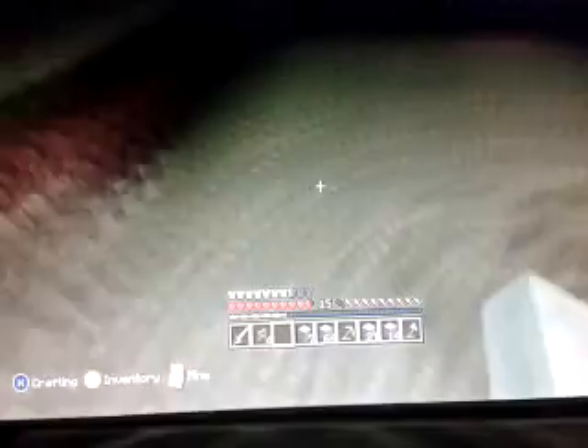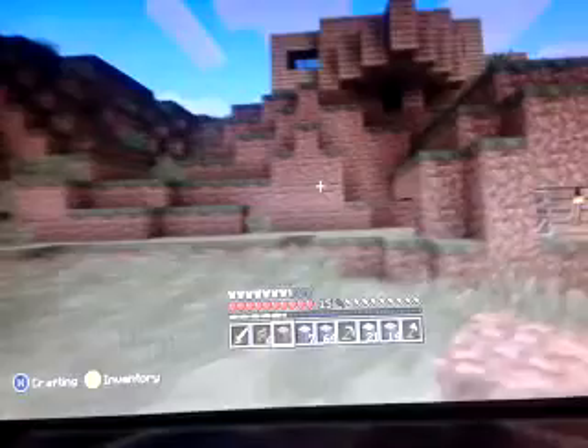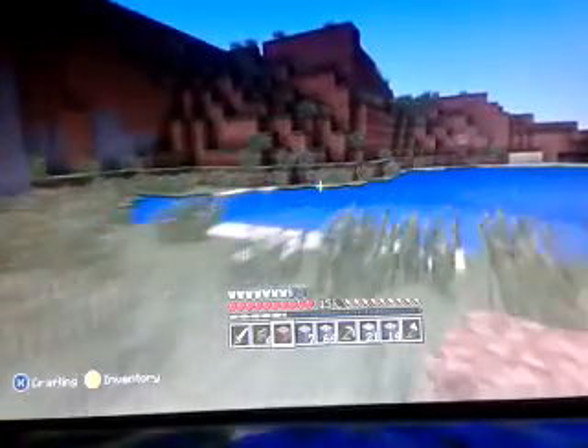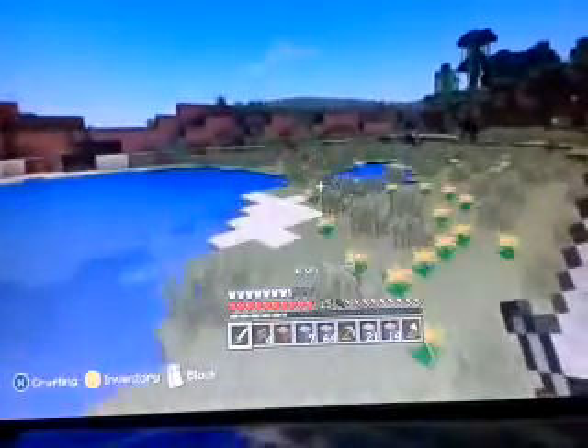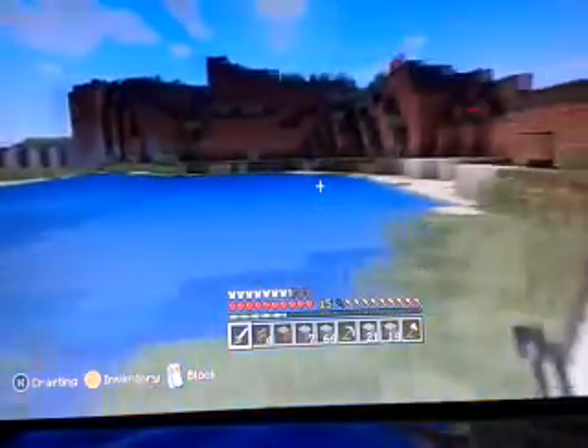Round here we're going to need a farm, but first we're going to need the seeds - oh yeah we've got seeds. Just trying to work out how I'm going to do this. And I just hit a zombie, so let's go find the zombie, wherever he is. Is he in here? Okay no, he's not in there.